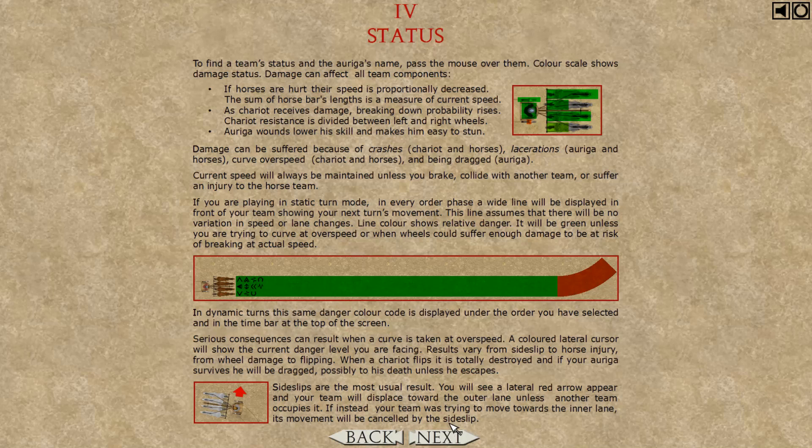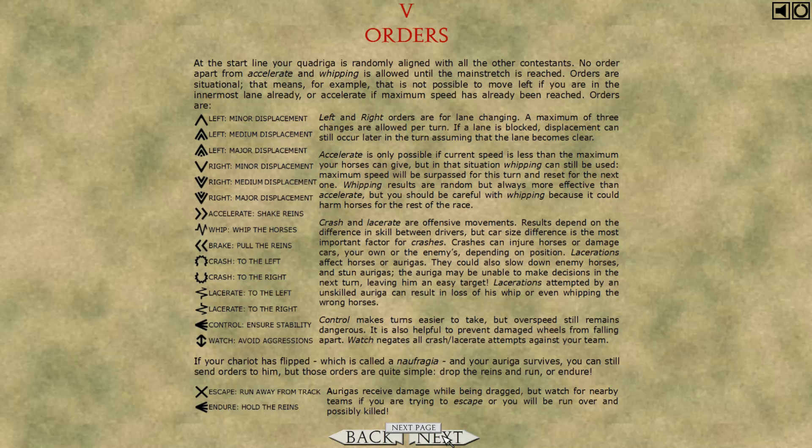The color scale shows the team's damage status — damage can affect all team components including speed and all that. They're randomly aligned with all their contestants.